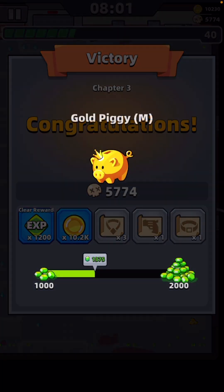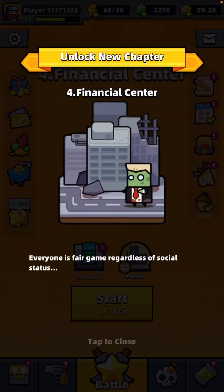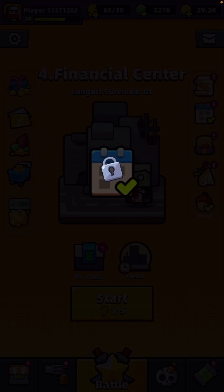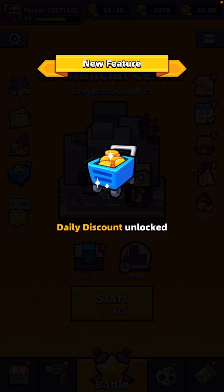It was only eight minutes — wow. That was easy enough. I actually thought this was going to be a lot harder. Chapter three, because chapter two took me quite a couple of attempts. But there we go. Financial Center is unlocked. Daily rewards unlocked — I'm sure I already had them, but maybe not. Daily discount unlocked.